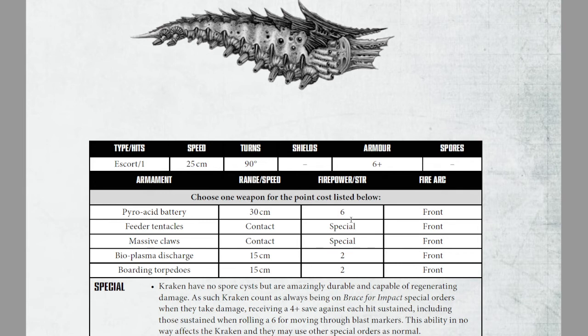The pyroacid battery is a really strong weapon and can do a lot of damage at strength 6. You do have to get close, but you're Tyranid, so that's your goal anyway. The only thing that I really don't see is boarding torpedoes — you can generally get that effect elsewhere through more efficient means of destroying your enemy.